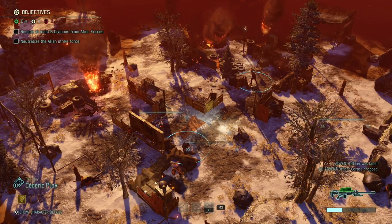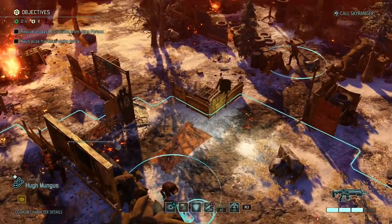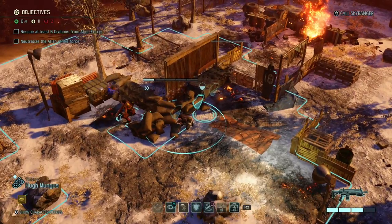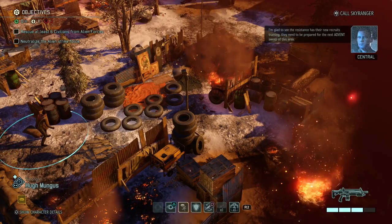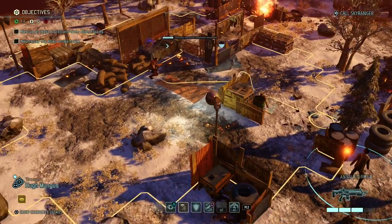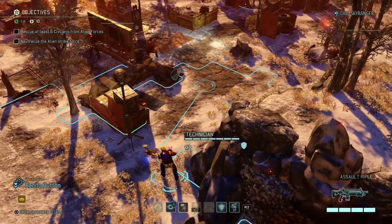The health pack heals for some damage. I want to save this civilian, so I'll put Humongous out in the open — there's no other good way to do it. He moves up, saves the civilian — Bradford's voice gives me a heart attack. So we saved that civilian. Let me heal Hugh using the med kit. Actually, I'll wait in case we trigger anything else — let's move soldiers up first.